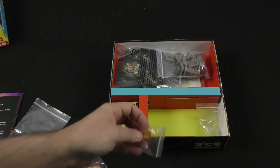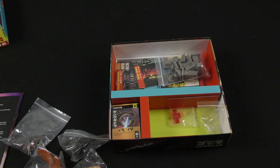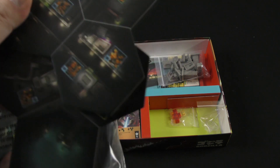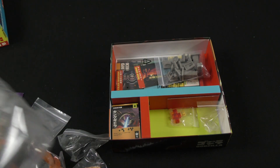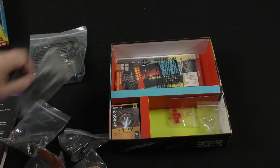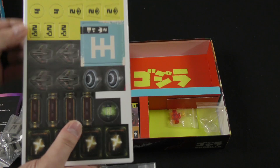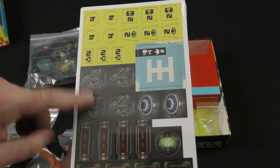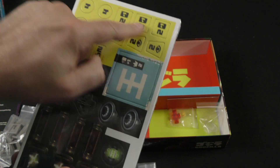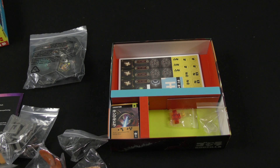We've got some plastic cubes and a number of tiles. These are single-sided modular hex tiles that you put together to form a map. We've also got some cardboard tokens — some of the small buildings, fighter jets, point values, things along those lines.